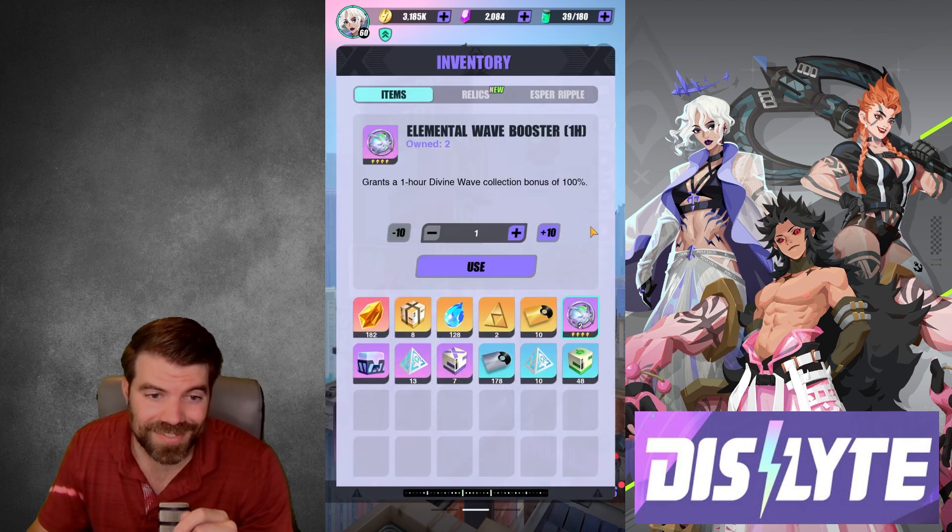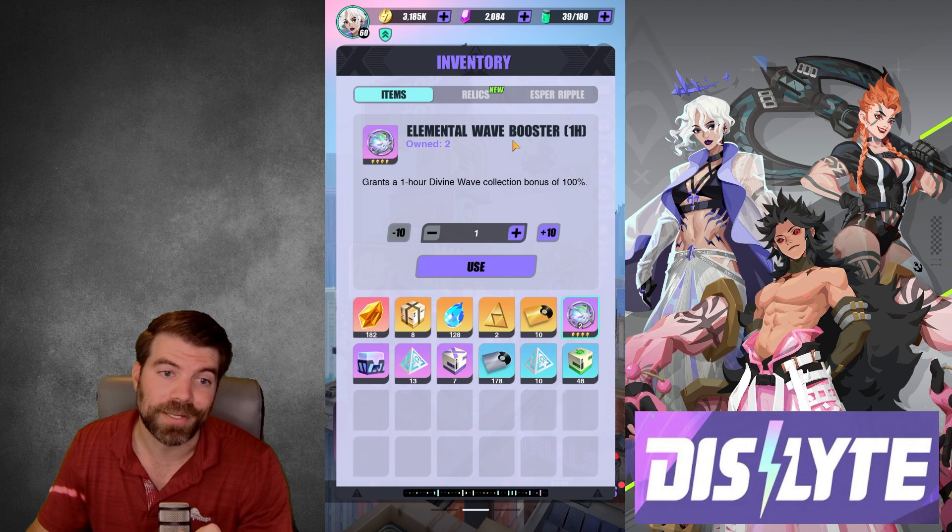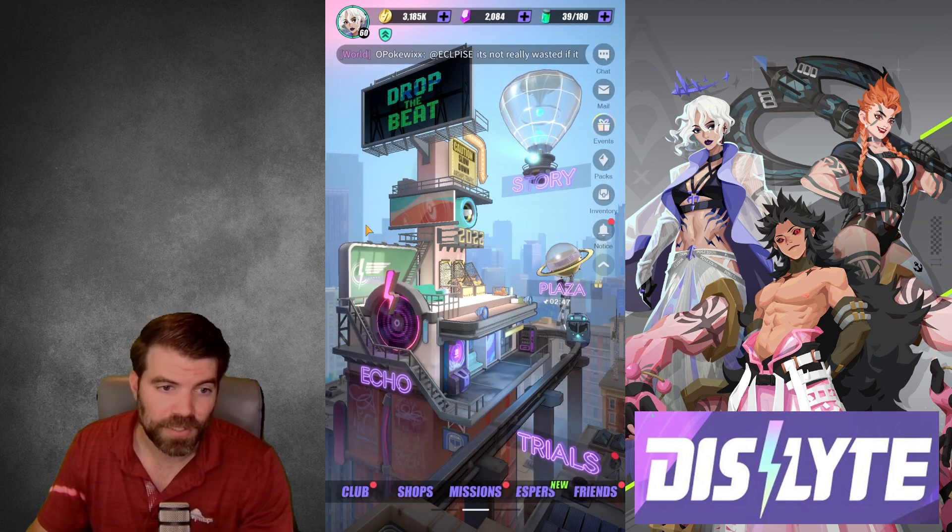And you know what else you can do? If you save one of these — boom — it grants one hour divine wave collection bonus of 100%. This may not mean anything to you, but this means you get double the ascension materials. So basically what you want to do is save this, use this, and farm.